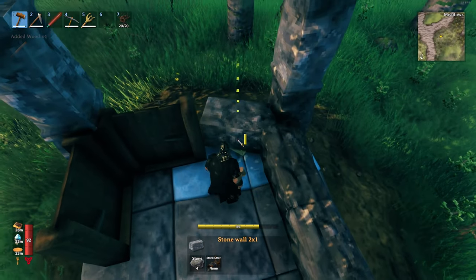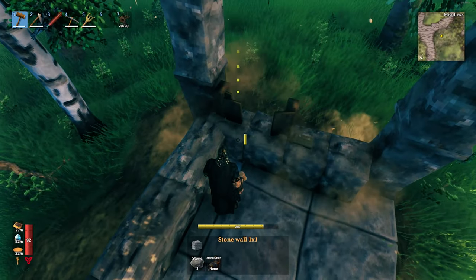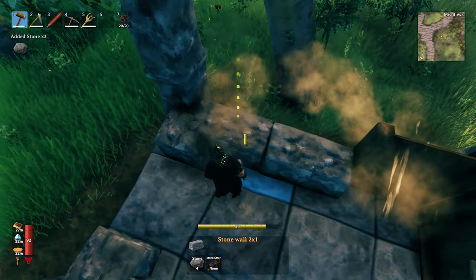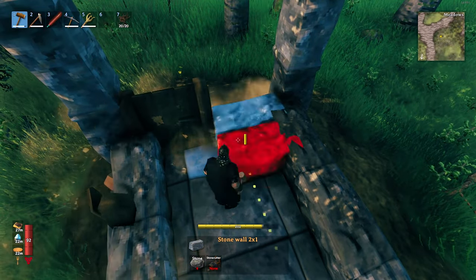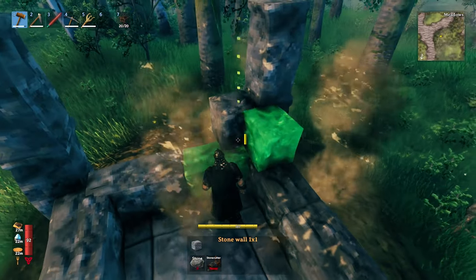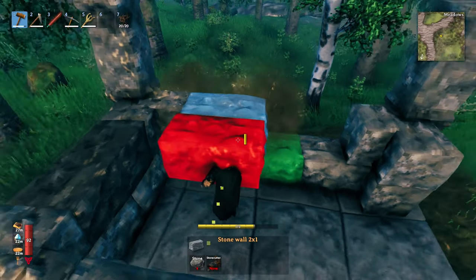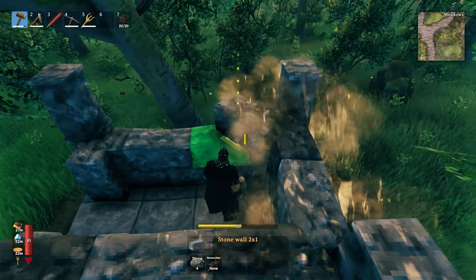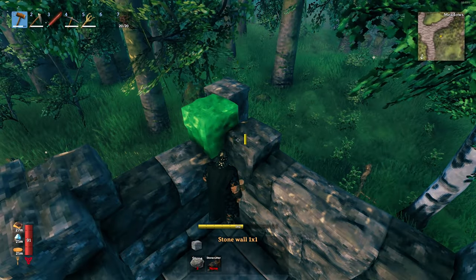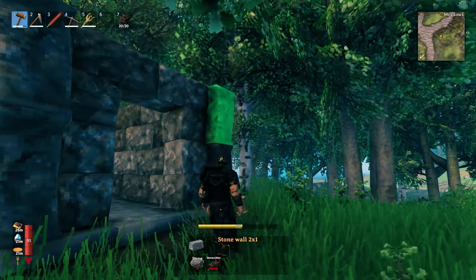We want to use one by one blocks here because we're going to get rid of those middle two and that's going to be our doorway. Then we're going to alternate our stone by using one by one stone bricks to offset and keep building this up higher. Then to top off the doorway, we're just going to close it in two bricks.